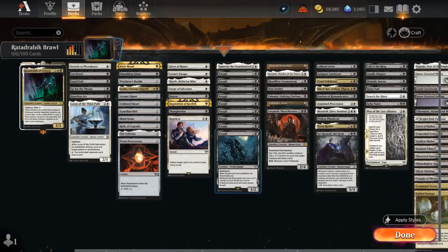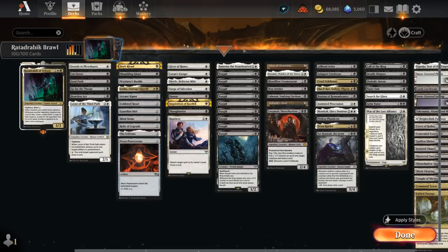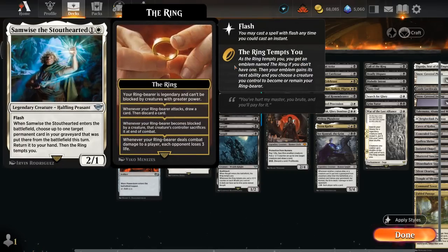In the ringbearer section, we mostly just have Nazgul, which are quite good at multiples — they can pick up additional +1/+1 counters pretty quickly. Then Samwise can also get something back from the graveyard, pretty good alongside a fetchland or some other sacrifice effect.